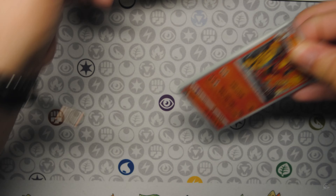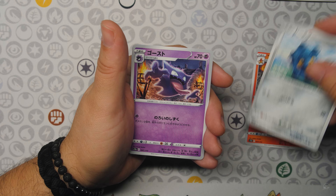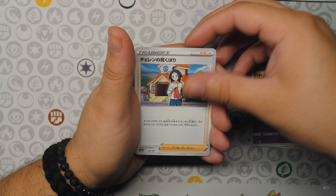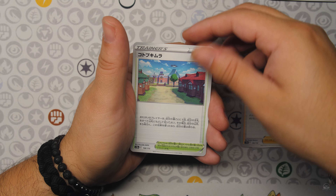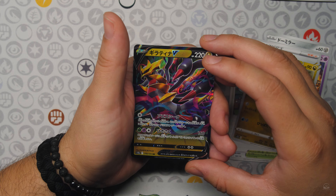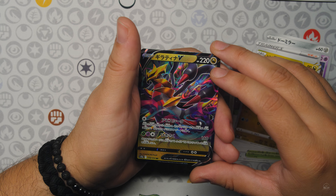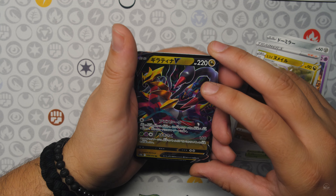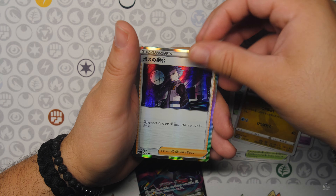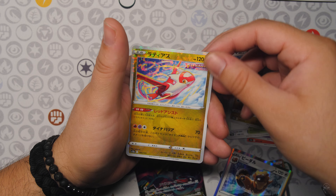All right, next pack. We get Magmortar, Bronzer, Haunter, Charon's Care, and Jubilee Village. And a Giratina V — looks like this is the artwork from the Giratina Tin, the Hidden Potential Tin for Lost Origin. And we have Boss's Orders Hollow, a Bidoof Hollow, and a Lottius Digital Rare.